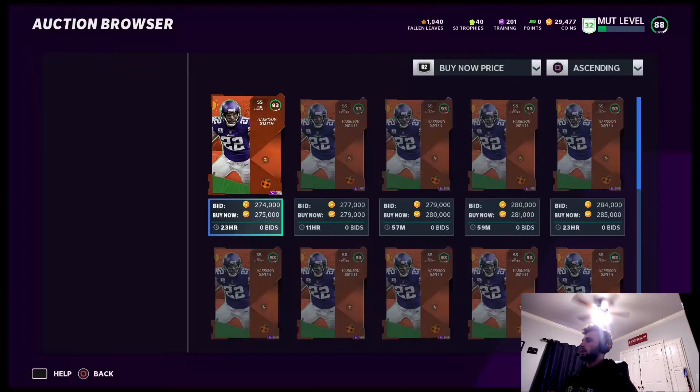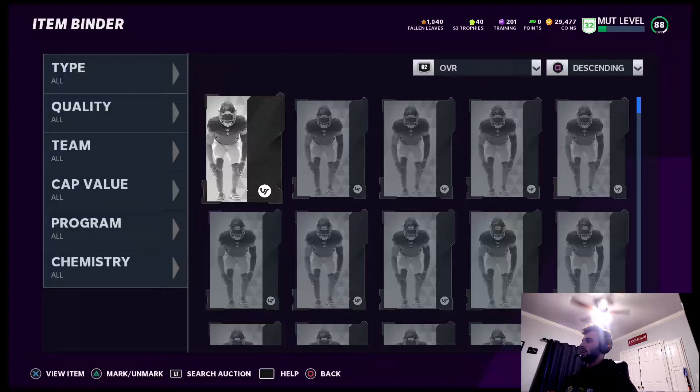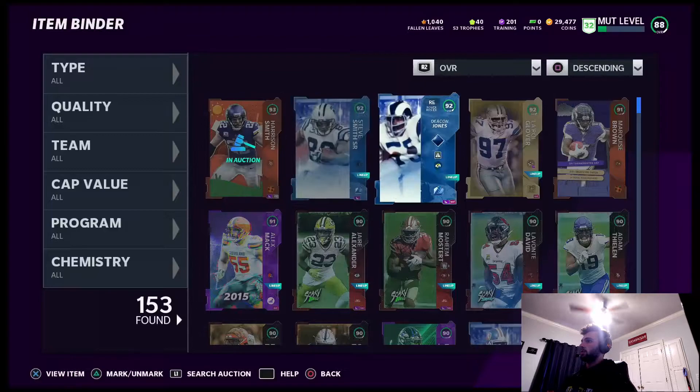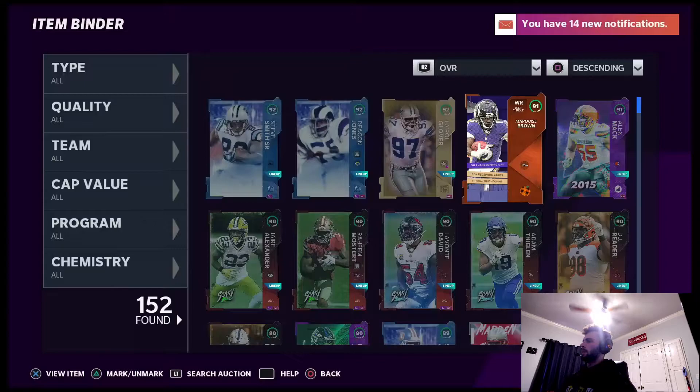I'm actually going to be smart with my coins this time. I wasted coins on the Steve McNair. For some reason, this Harrison Smith is only 270K, so we're going to put him up for 272. Hopefully he sells. Kind of disappointed he's not selling for much. I've got the 91 Marquise Brown and I plan to use him on my team.